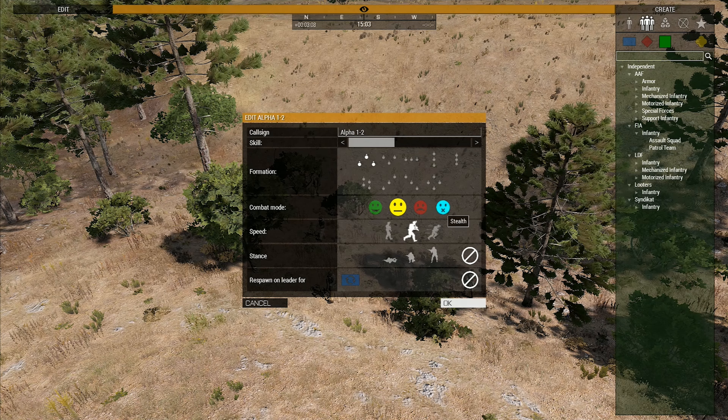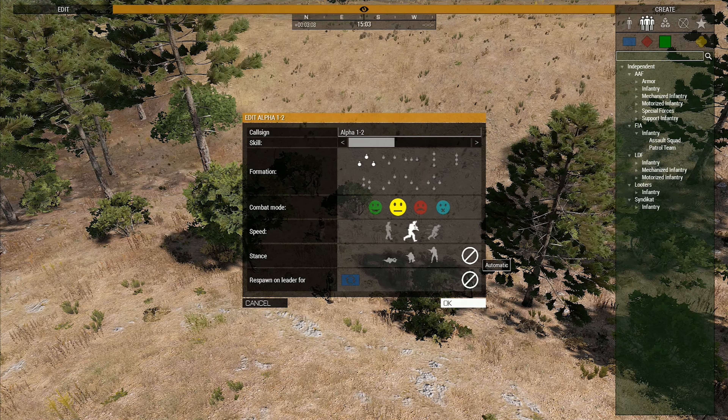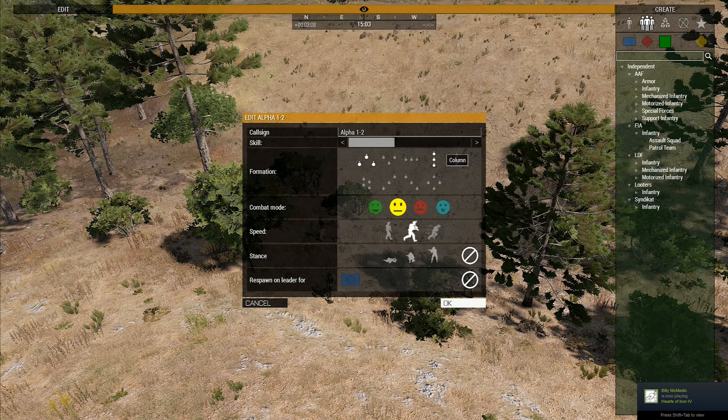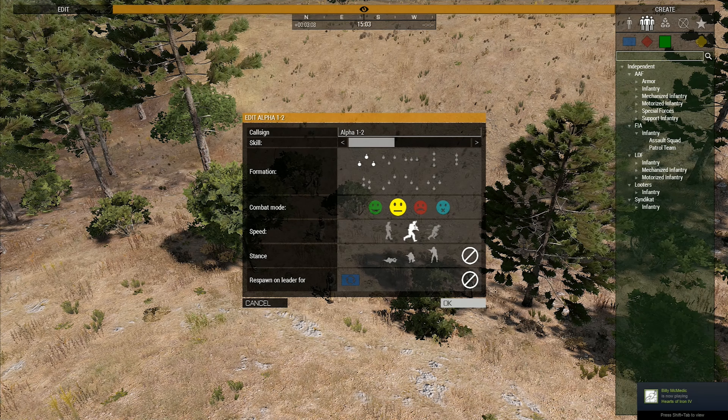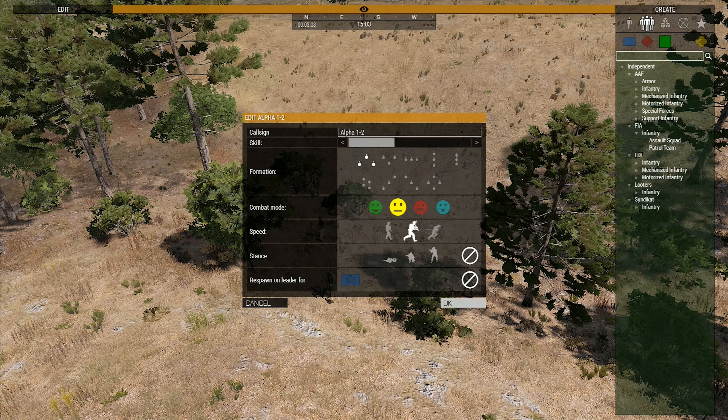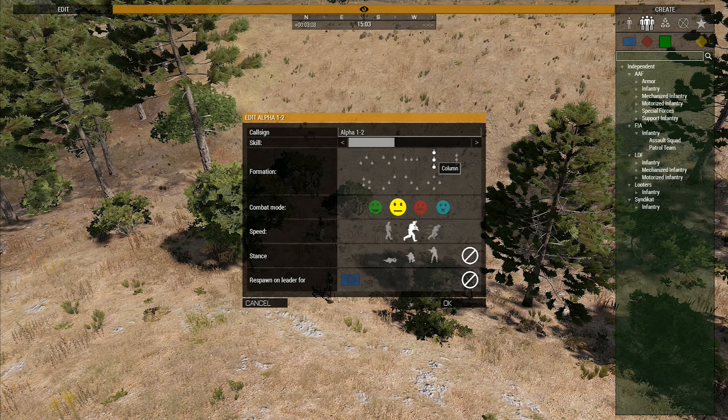This menu gives you quite a lot to select and I encourage you to experiment with these attributes when setting up missions. In this scenario, I want the squad to walk in a relaxed state in a single column. We are going to leave the call sign and skill as they are and set the formation to a single column.